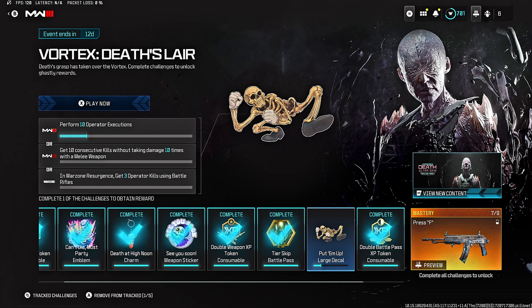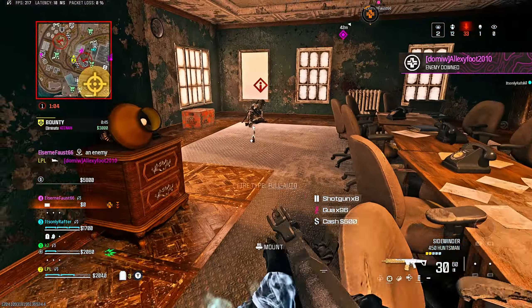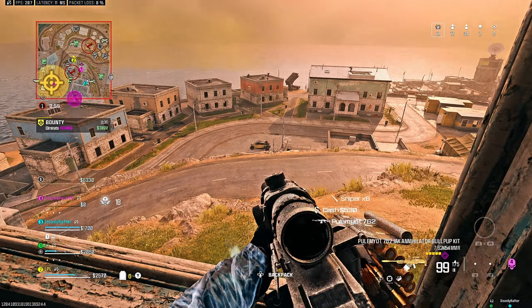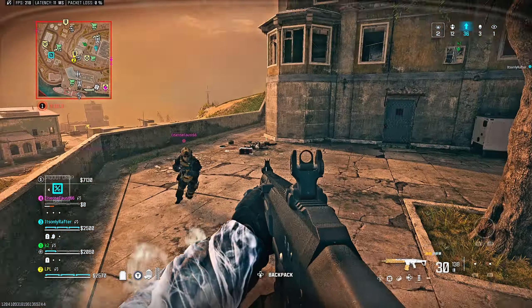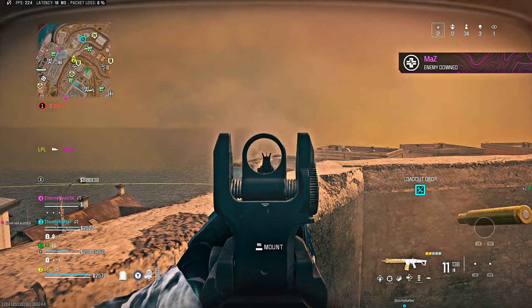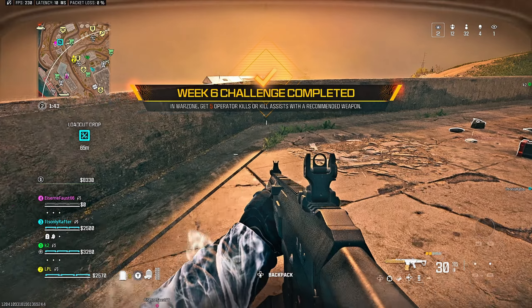In Warzone resurgence you can get operator kills while using battle rifles — three kills won't take long in resurgence. I need to get the loadout drop and get three kills, or use ground loot — it's a chance I'm willing to take. Oh there's a finishing move one. Imagine if it counted — oh it did count! That is the way forward. Down, and with a normal gun. That should be it. It is! That is far easier than doing multiplayer.